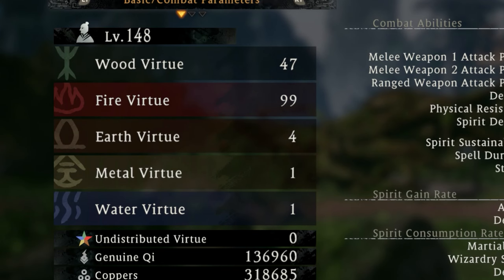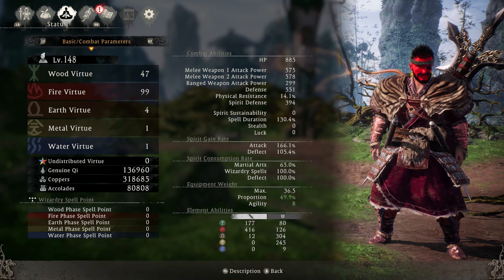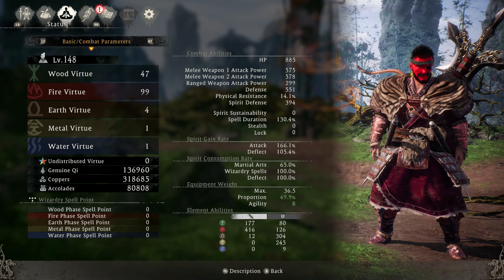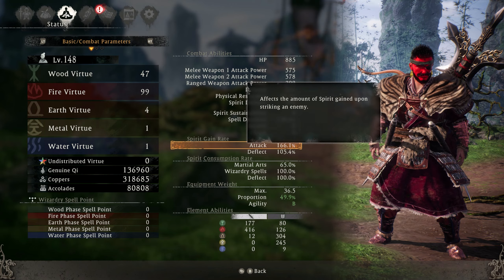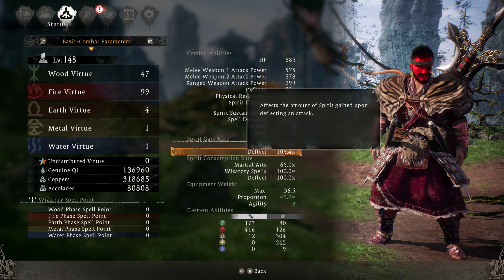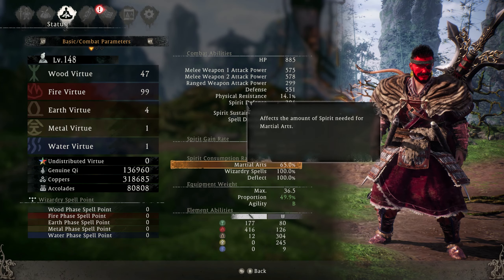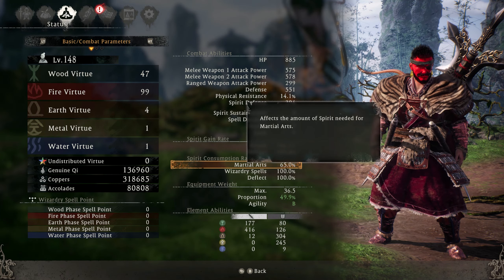Our fire virtue is 99 and our wood virtue is 47. This gives us the maximum amount of fire attack power and fire damage possible, as well as wood virtue for extra health to make this build extra tanky and survive New Game Plus very easily. Because we have so much fire virtue, we have a 166% spirit gain rate, meaning we gain spirit almost two times as fast, as well as reduced spirit consumption rate, meaning we can use our martial arts ability a lot more, which is super important for this build.